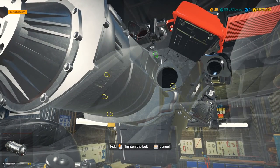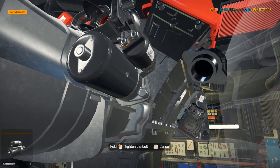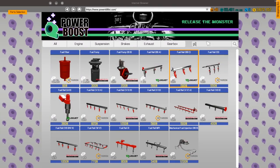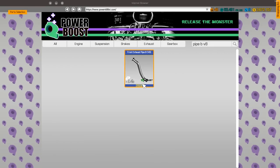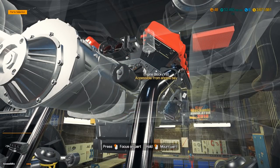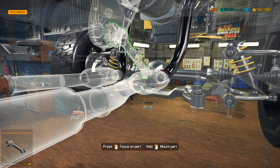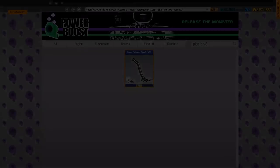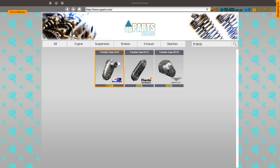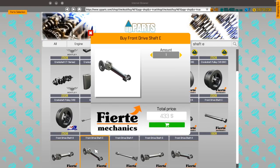We'll just do stock gearbox for now because I'm probably not going to be revving it up too high yet. Exhaust pipe B for V8 - sweet, we got it. Usually most of these exhaust pipes right off don't usually have anything. Oh, we forgot our fuel filter too. We don't have our transfer case either - driveshaft E and transfer case. And then shaft E - there it is.